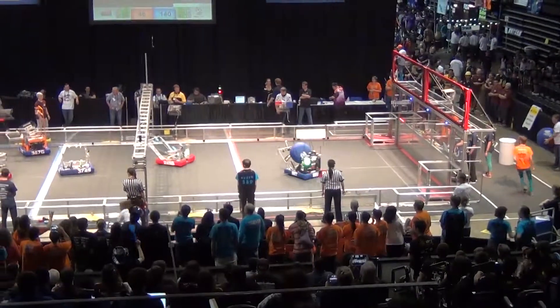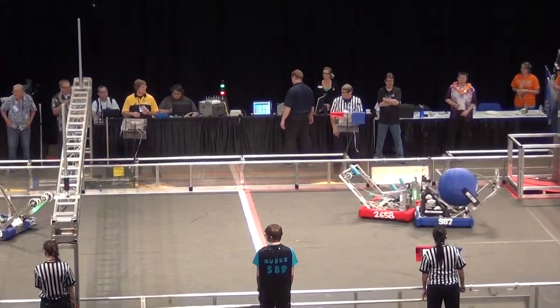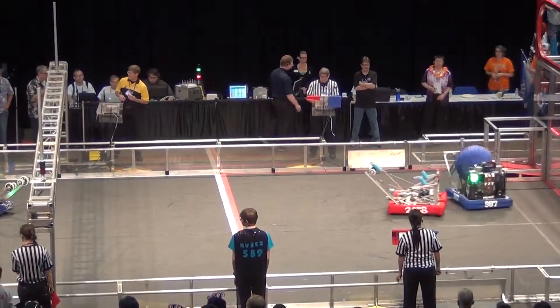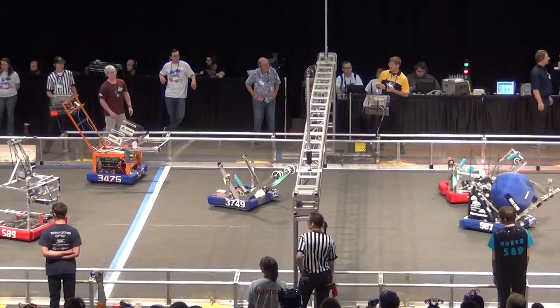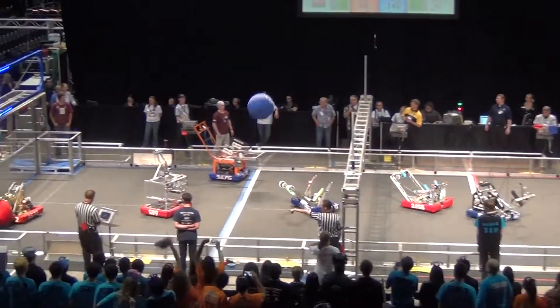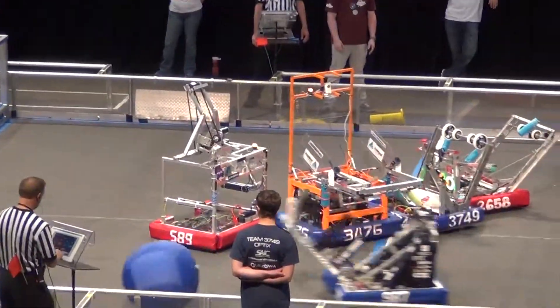Up high. The high rollers are trying — good defense being played. Red 46, blue 140. 2658 pushing the high rollers, trying to prevent them. And they get it up — oh! Almost a catch. Had they caught that, that would have been 10 extra points.